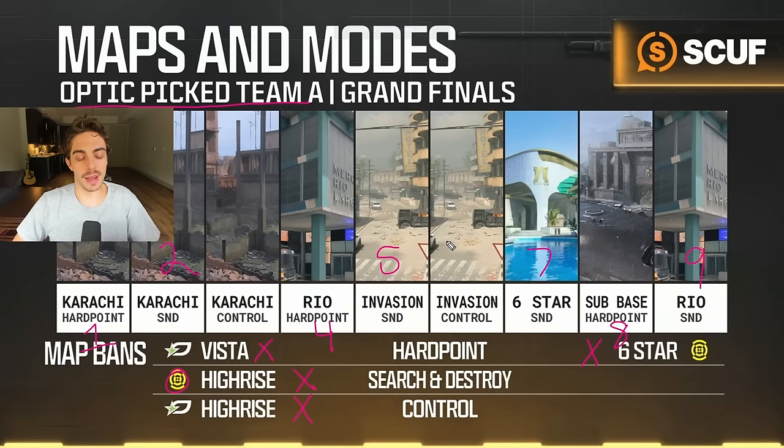Going into Champs we worked a lot on our searches. We were on that 12-game losing streak which was just unacceptable, so we retooled a lot of what we wanted to do. A really big thing was that round 11 Karachi SnD — I think that gave us the momentum going into the rest of the series. We were really prepared for the Invasion SnD and winning both those SnDs was crucial against New York, who is just really good at SnD in general.